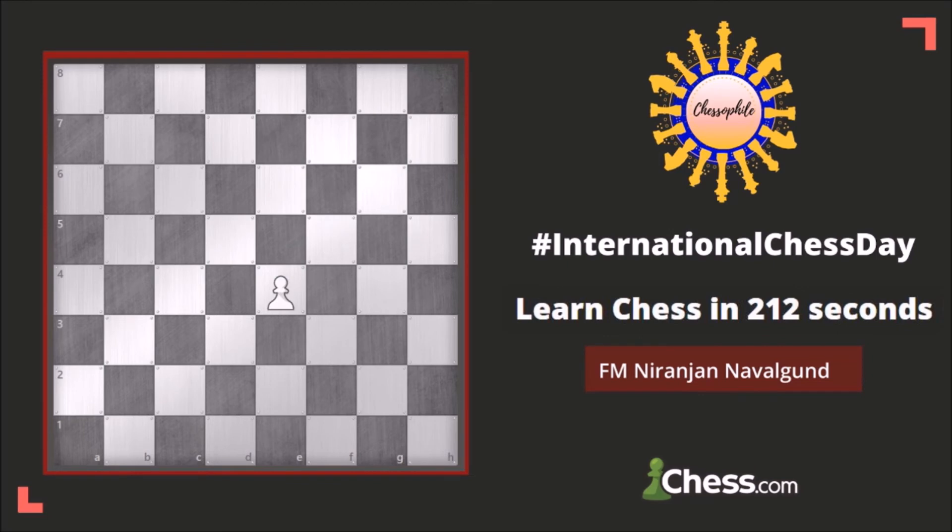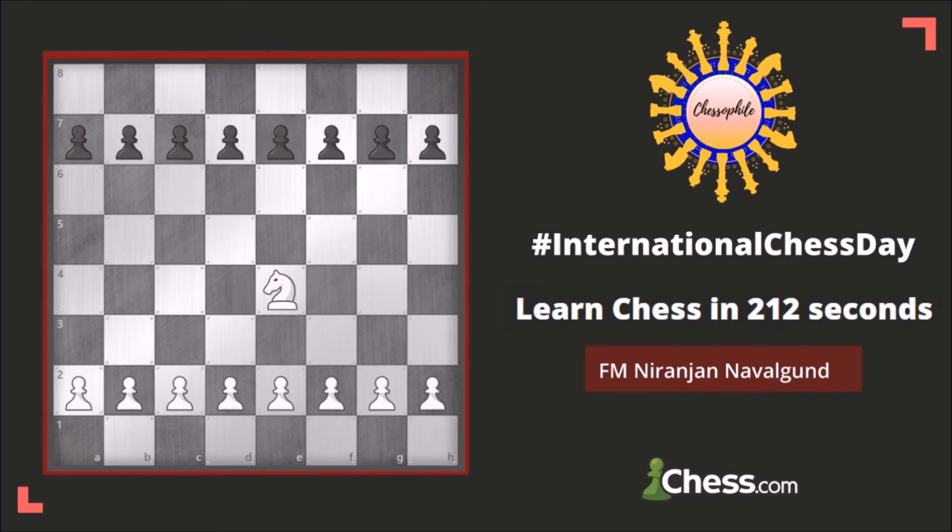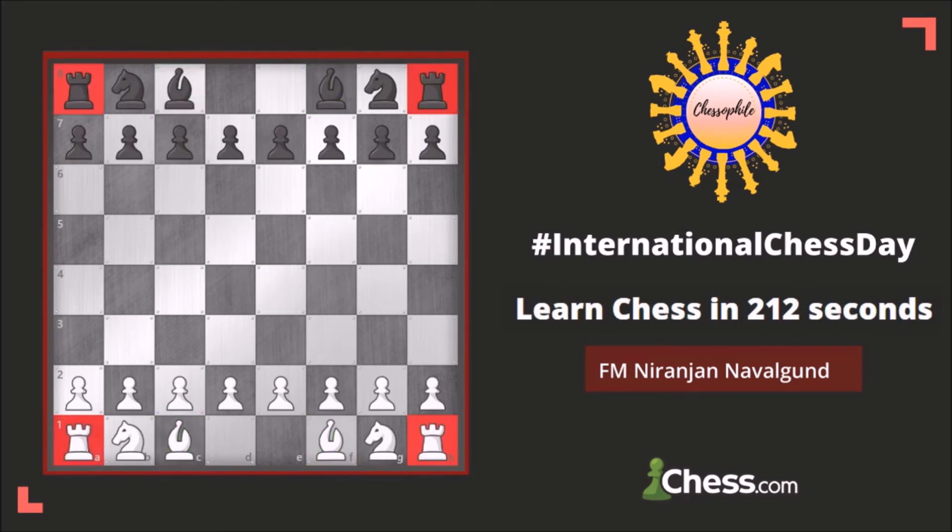In chess, a pawn is worth 1 point, a knight 3 points, a bishop is worth 3 points, a rook is worth 5 points, a queen is worth 9 points, and the king is infinitely valuable.